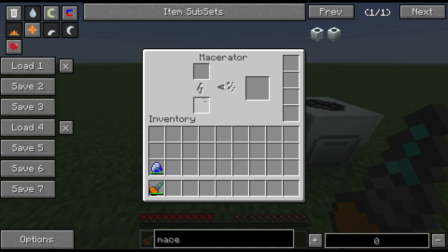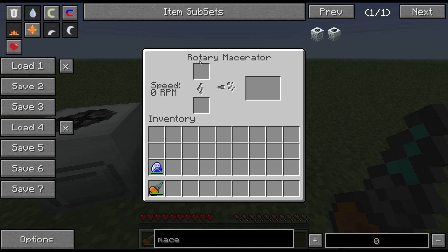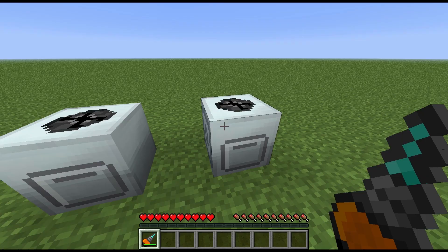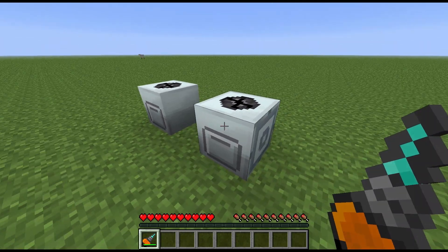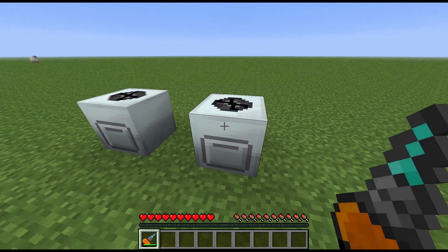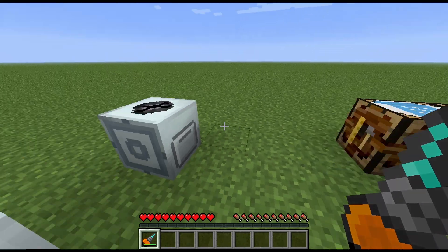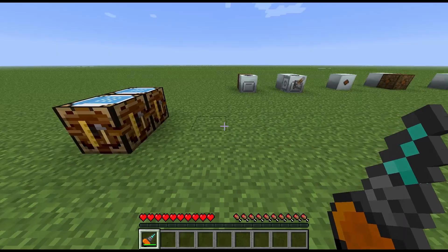The rotary macerator is the advanced machine upgrade. It's got two output slots and only one input slot, and it will work a lot quicker. If you give it a redstone signal it will maintain its speed. It does need to warm up to maintain a decent RPM — as the RPM increases, the speed increases.